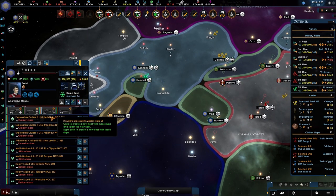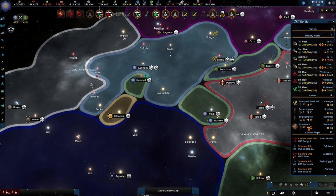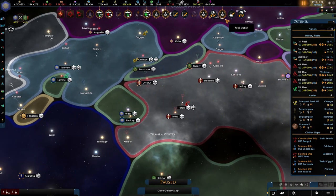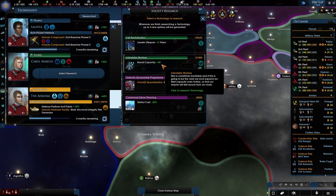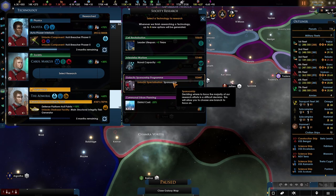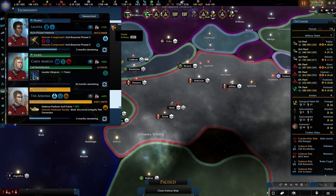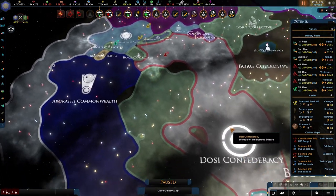Liberation forces are being deployed right now. We are currently fighting over here. How many armies? Not too many of them. New technology — fleet command limit by 50, which is quite nice. Enemy troops on our soil — that was the message. It's probably around here somewhere.